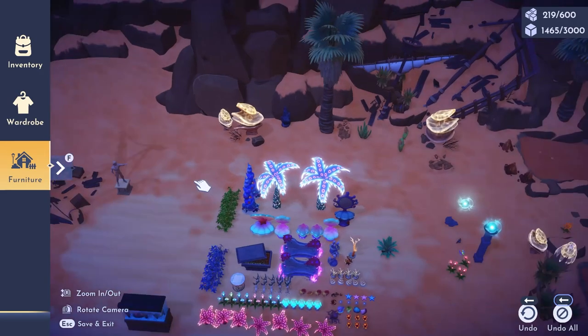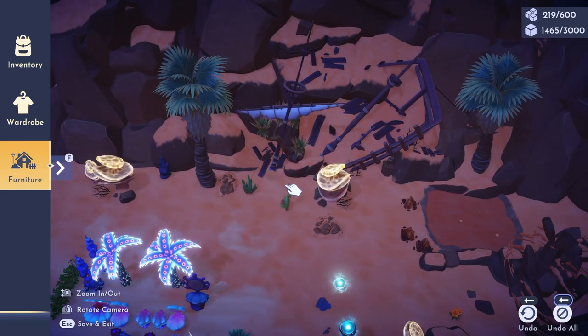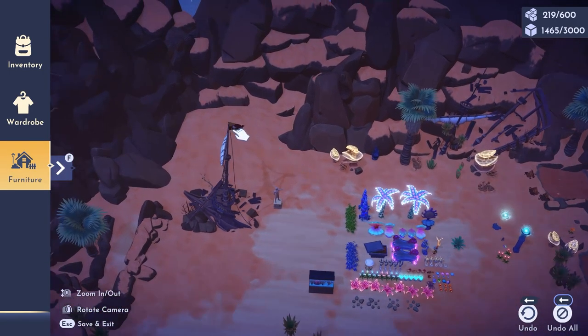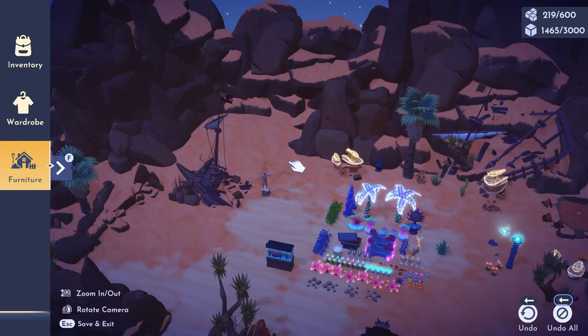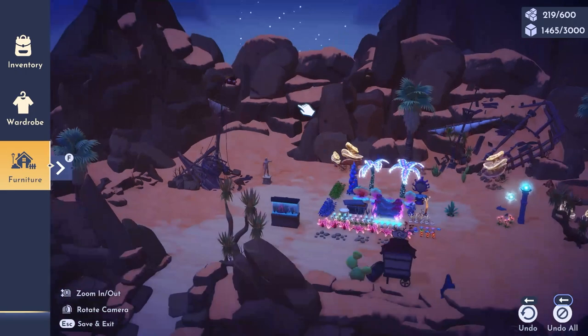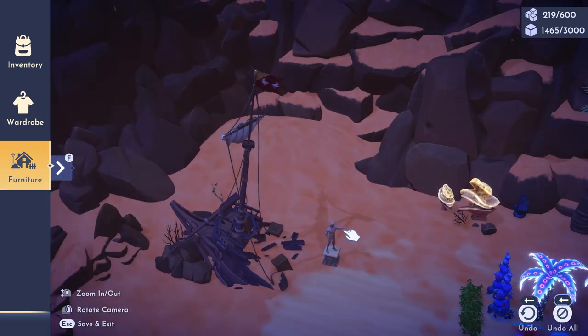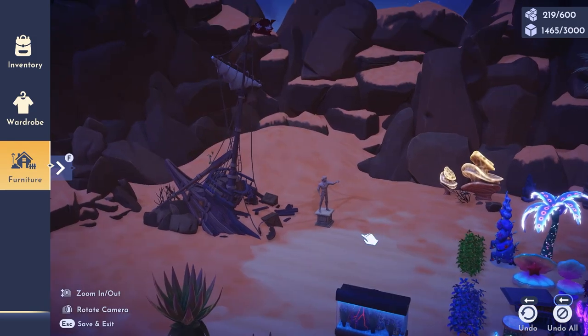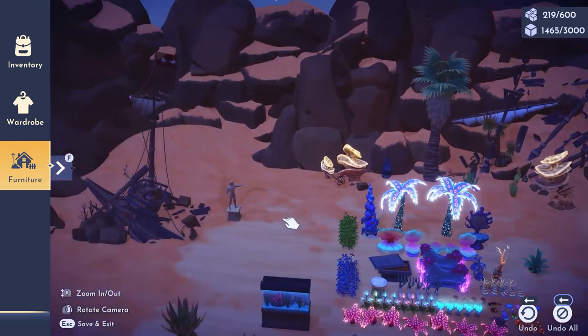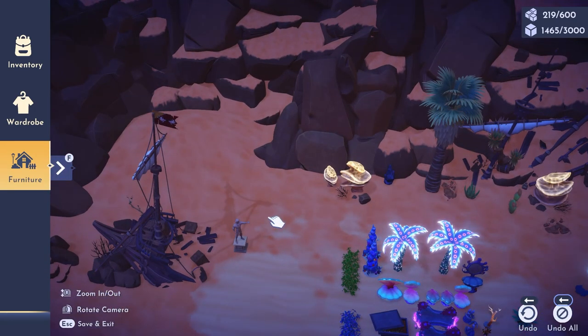I took this shipwreck from over here and actually moved it over to where the sand dune is. I believe this big pile of sand eventually turns into something else if you progress the story, but I haven't got that far yet, so this big sand hill works out really well for my purposes. I wanted to have this hill in the backdrop so that the Prince Eric statue would stand out a little bit more. You could really do this anywhere in the desert area or anywhere on the beach in the main valley.